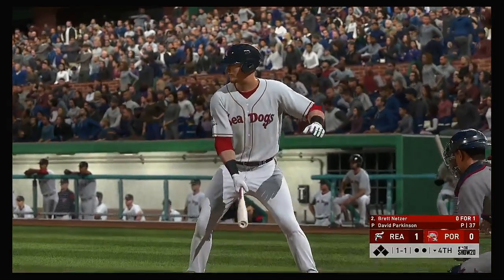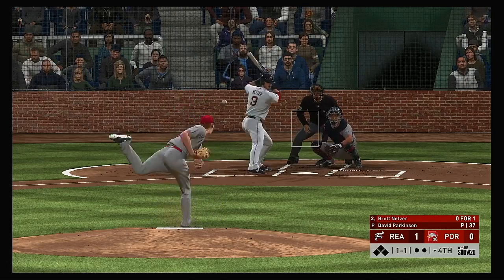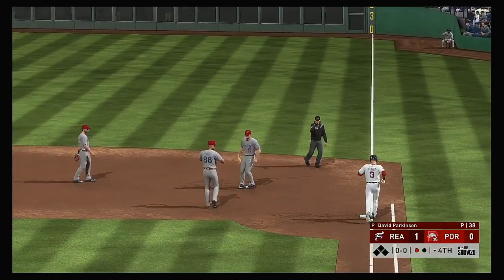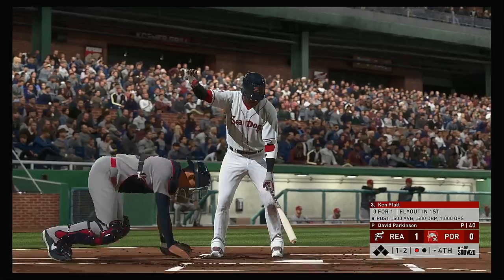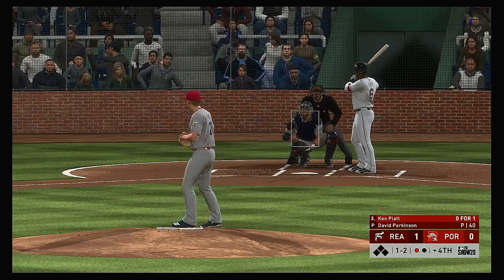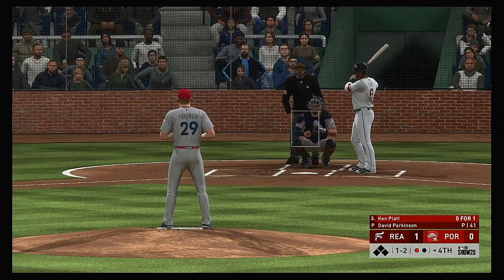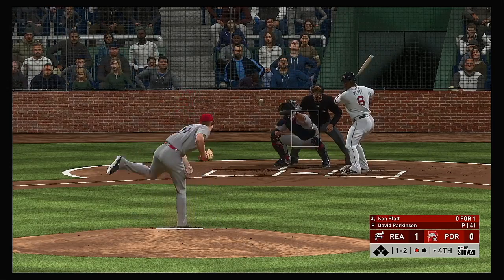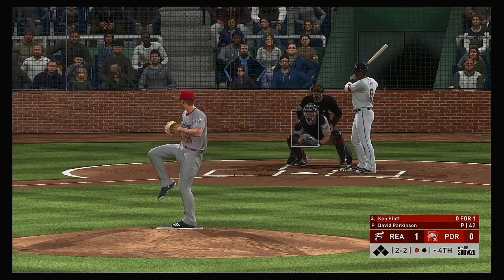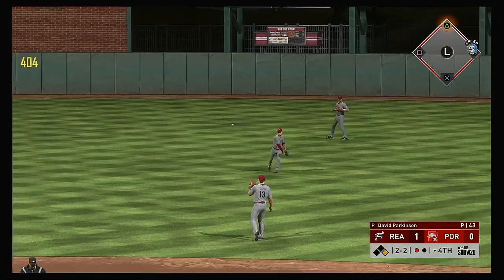Ready to go in the bottom of the 4th, and that'll bring in the 2nd baseman, Brett Netzer. The 1-1 home — softly hit toward the hole, throws in time, and that's out number one. Striding into the box, Ken Platt — he flew out in his last at bat. Still hanging with him, another good swing to keep it going. The 1-2 is taken for ball two — one out, nobody on. Hit hard on the ground towards second, and that'll find its way into center field for a one-out hit.